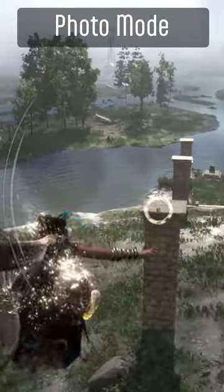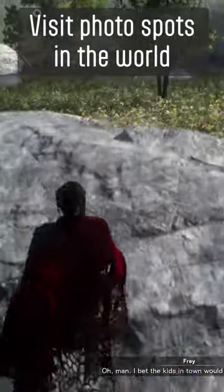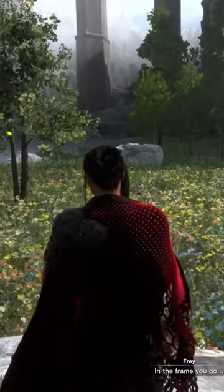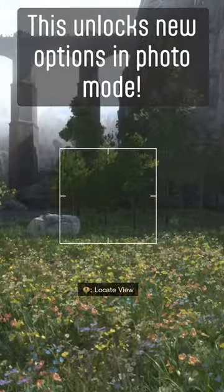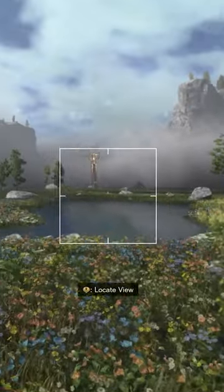Forspoken does include a photo mode so you can pause time and snap an awesome picture. One thing it's doing a little differently than other games is you can unlock photo mode features by taking pictures of specific spots in the game world, then showing them to some kids at the main city hub to unlock and use more features when snapping your own photos.